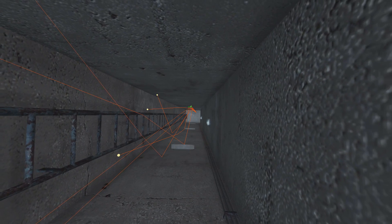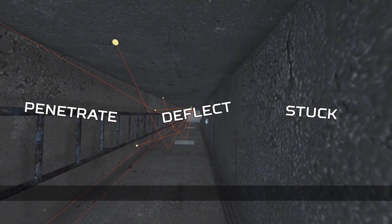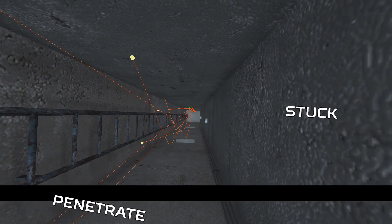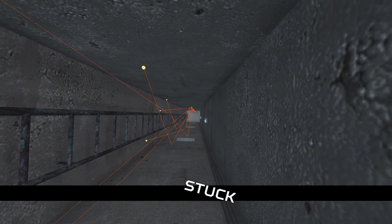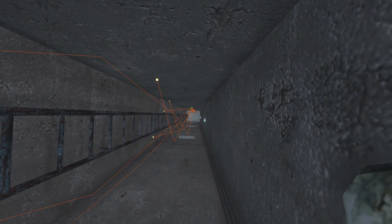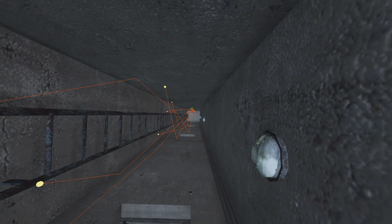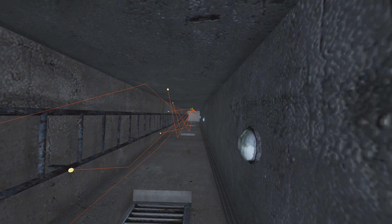Now we're going to play a game called Penetrate, Deflect, Stuck — the game in which you guess if a bullet will deflect, if it will penetrate, or if it will get stuck in an object. If you get the answer correct, you get one point. There are 10 questions. If you get seven or more points, I will give you a gift in the comments, so make sure you post your score in the comments.